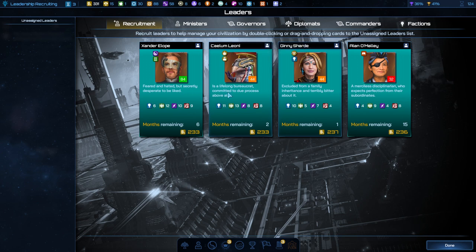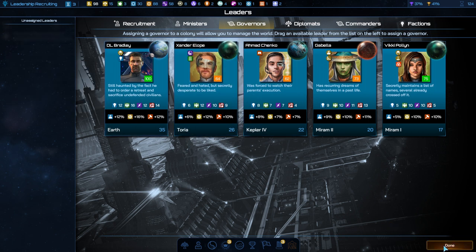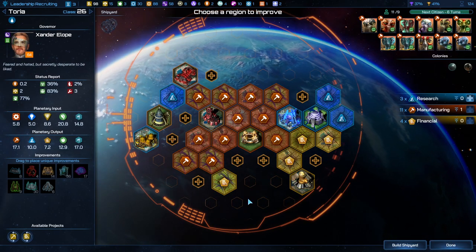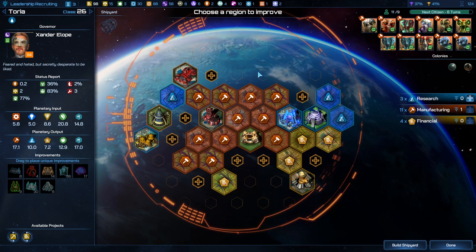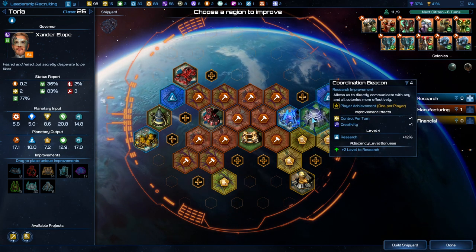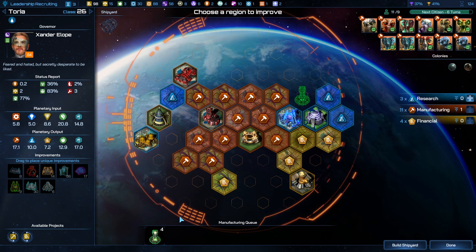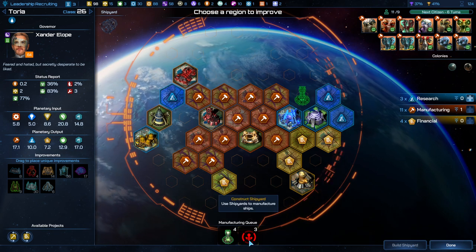New core world of Toria — we get to inherit the stuff that was on some of these things. You have a lot of citizens — 11 over 9. Tons of manufacturing — your manufacturing is actually crazy here. What a great planet. It's a home world planet so it makes sense it should be very strong. Capital mainframe — we get a second one because it's one per player. We can put another research lab right there. Let's do the shipyard first.